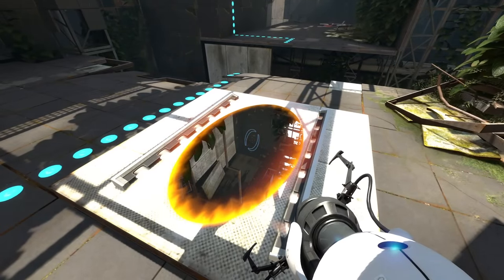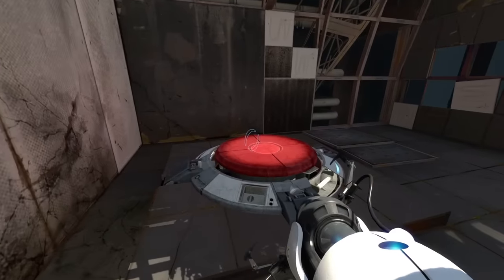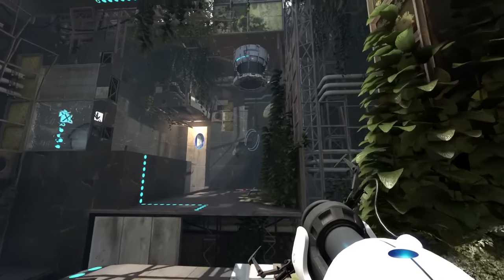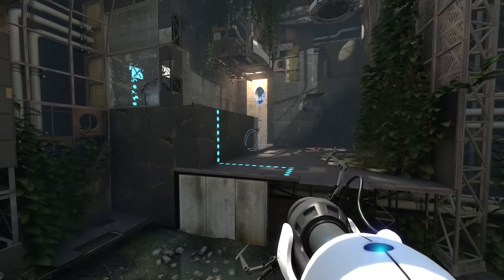There's an orange portal there - I can't move those yet, I can only shoot the blue ones. It looks like I've got to find a cube to go on there. Looking around up there, that is a cube dispenser. I've just got to try and find out where a button is for it.